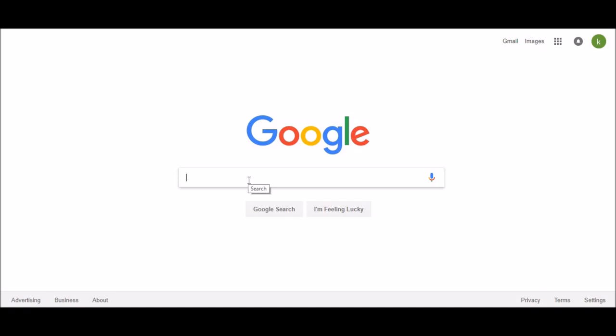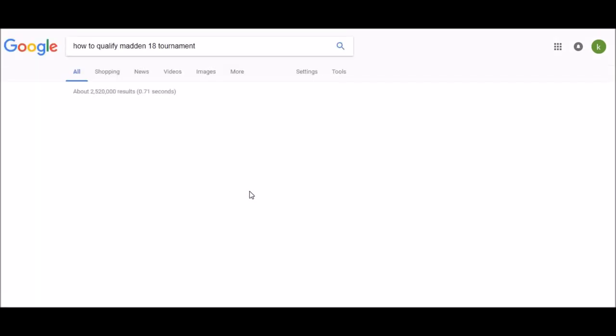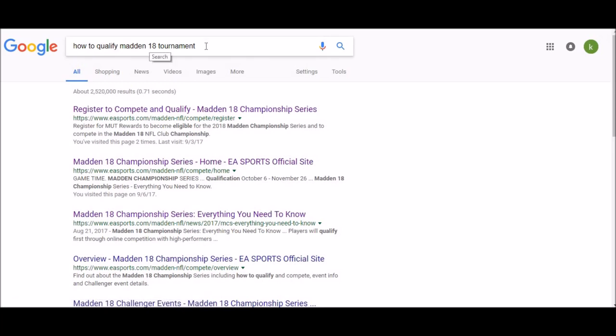You have to be part of MUT Rewards to sign up for the challenge championship anyway, so that's very important to know. I'm on Google right now because that's one of the easiest ways to find everything. I'll put a link in the description, but if I forget, you can just search 'how to qualify Madden 18 tournament' and it'll pop up pretty easily. Right here you've got 'register to compete.'